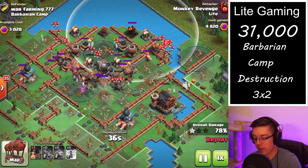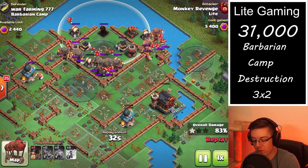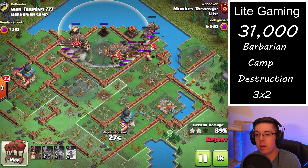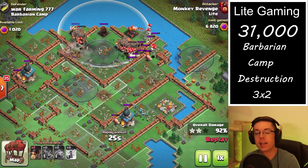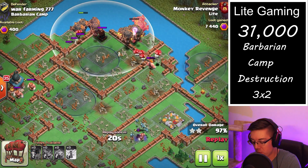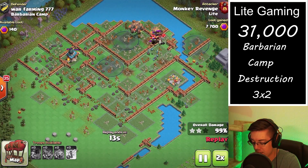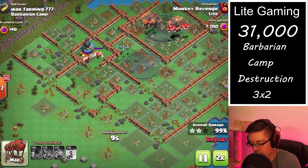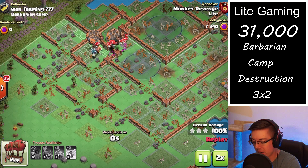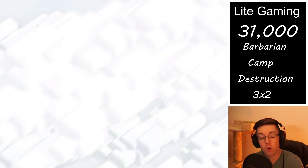You only have to worry about the back-end air-targeting defenses. If this rapid rockets was higher level, this probably would have been a fail, because rapid rockets do quite a bit of damage and are very quick at taking out air skeletons from a graveyard spell. But we have just enough balloons left to fully take out the base — nothing left but cleanup — and we finished this tricky barbarian camp in two shots with a bonus 321 points.